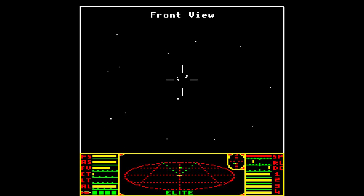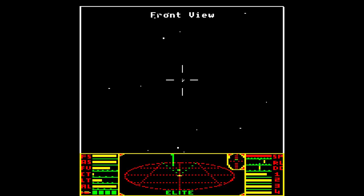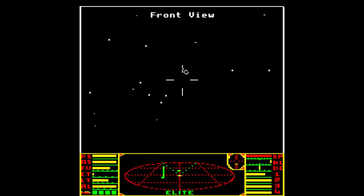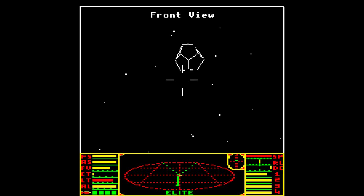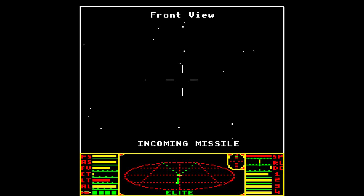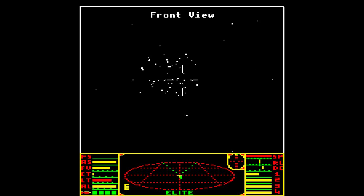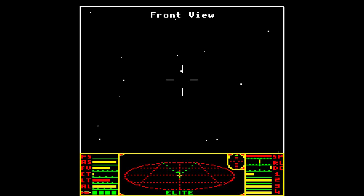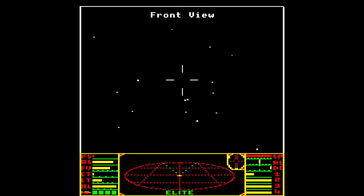They ported it to a lot of other platforms, and each platform had different trade-offs. For example, the Commodore 64 had a slower CPU but more memory, so they used more look-up tables for the mathematics. This is an ASP Explorer — good to get to see everything here. That's the ECM, which is supposed to blow up missiles. I can't believe I'm just getting so many pirates here — what the heck?